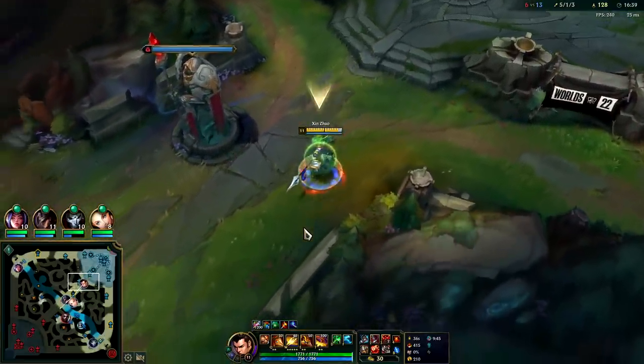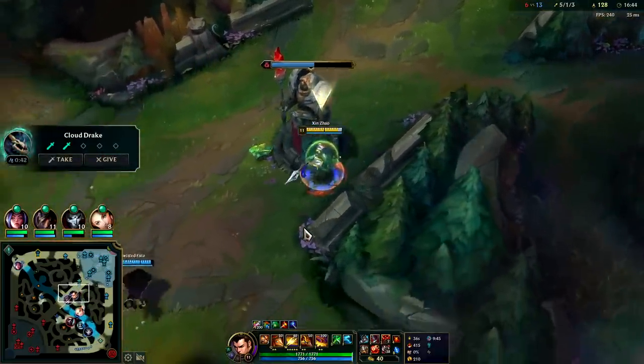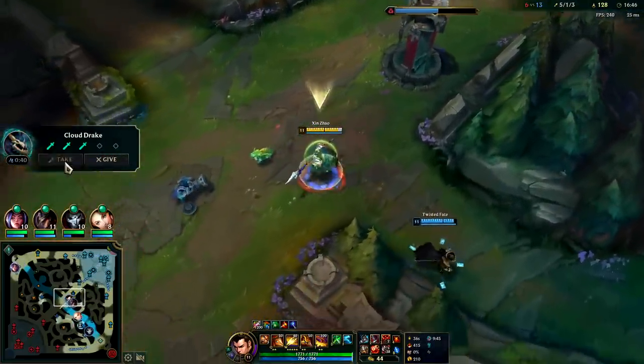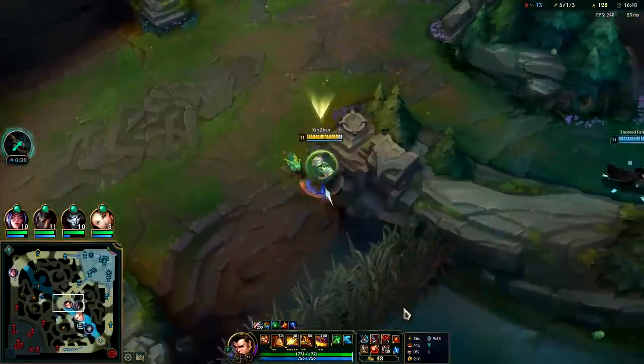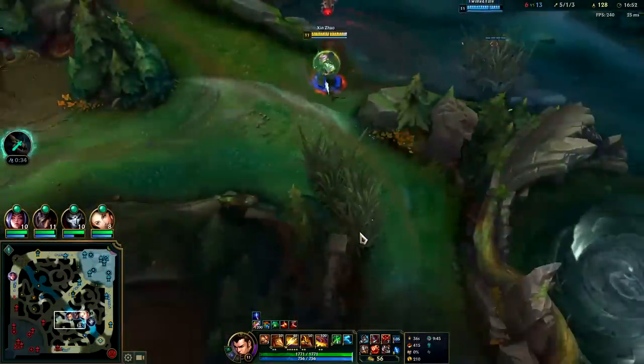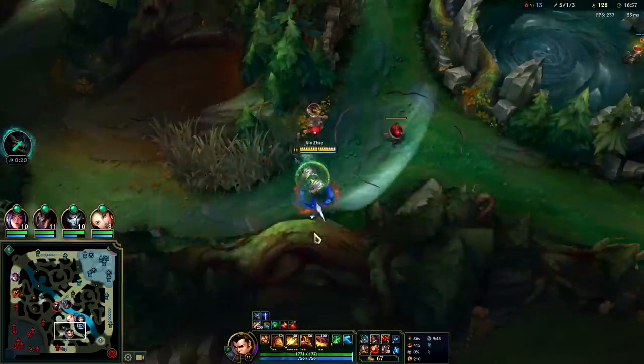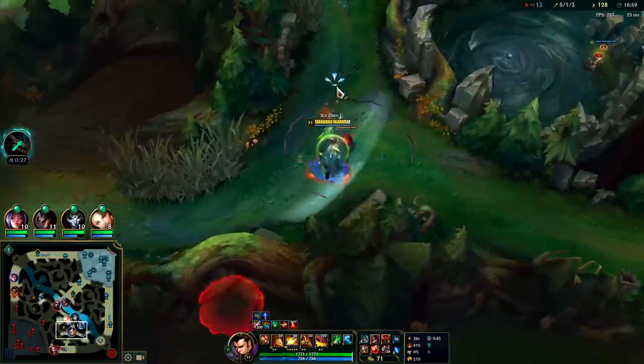20% tenacity plus a flat shield — may not be the best item in the game, but it's not the worst either.